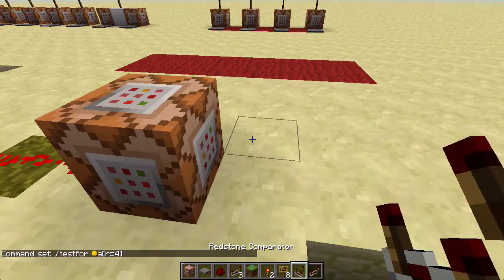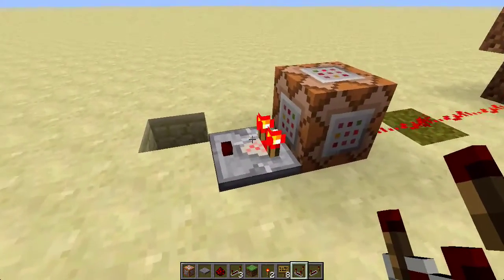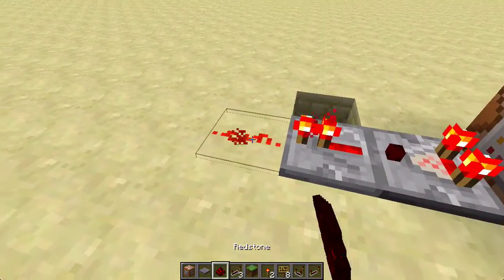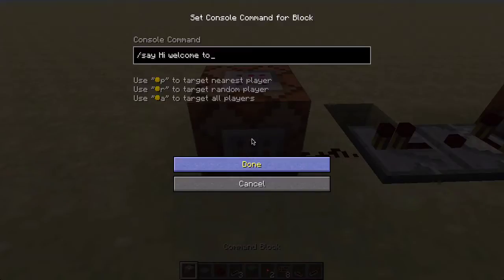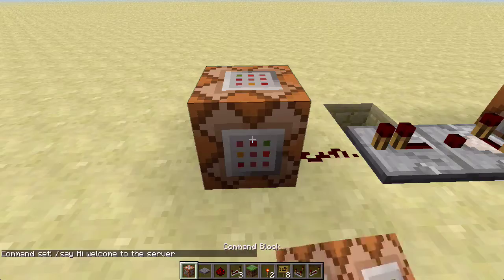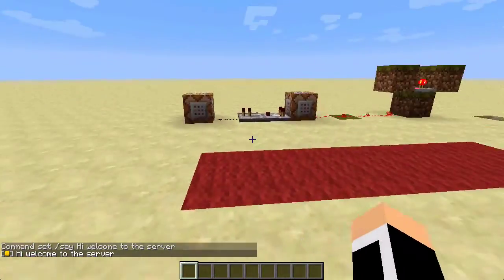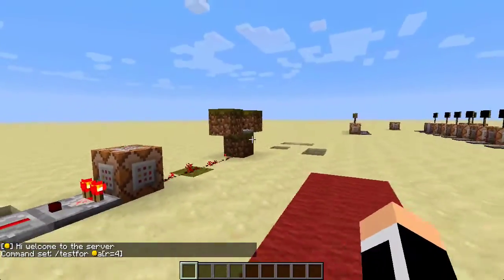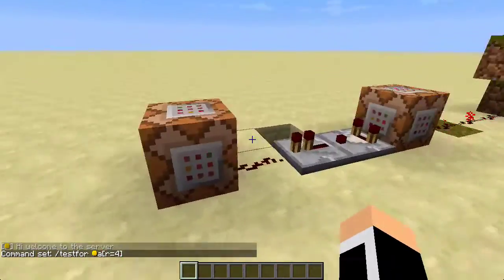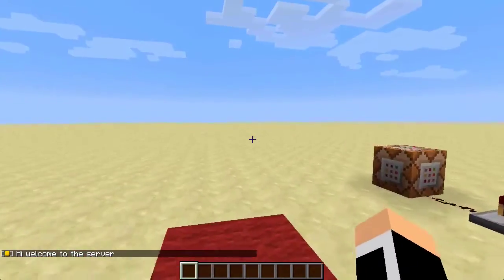After that, take a redstone comparator — it must be pointed at the command block so it turns red. Then take a redstone repeater, connect redstone, and put it to another command block. You can write slash say hi, welcome to the server. And when you're standing nearby and you get close, it says hi, welcome to the server. So you don't actually need a button or a pressure plate. You can hide this in the ground, and then when you spawn on it, it says hi, welcome to the server, without you doing anything. That's really cool.